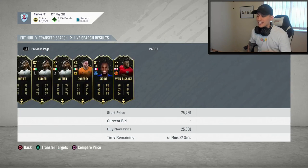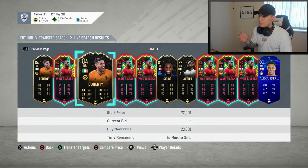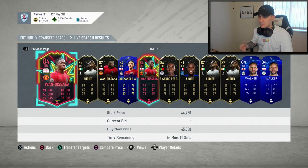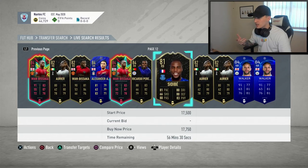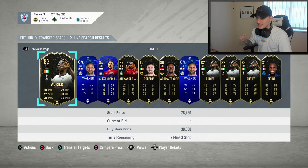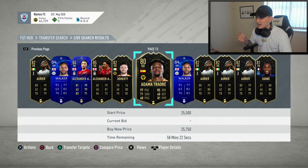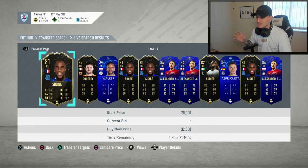I'm looking for cards that could be deals within the 50th to 59th minute — before then, if they were a deal they'd have been picked up already. What I'm looking for are any cards similar to the base price without a Shadow chem style on them. Looking through right backs right now, I'm not really seeing anything that stands out too much. There's an Adama Traore at 25,000 — I may look at that in more detail.